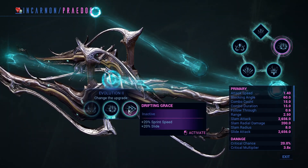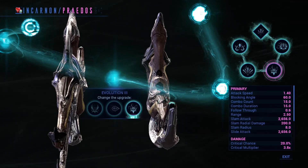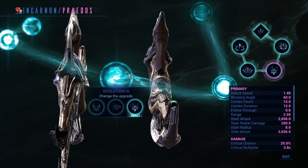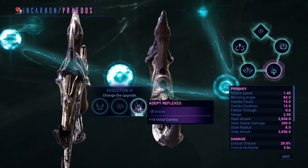Let me just show you what the upgrade tree looks like. The first evolution will unlock the incarnate form, which increases your attack speed and your range as well.